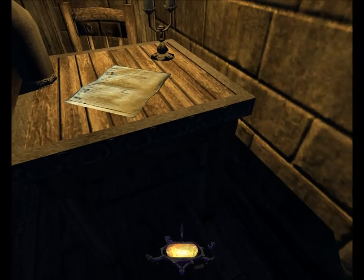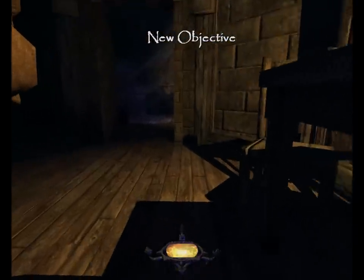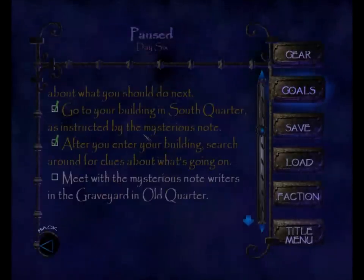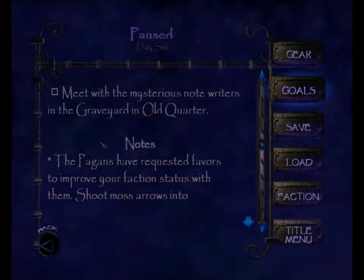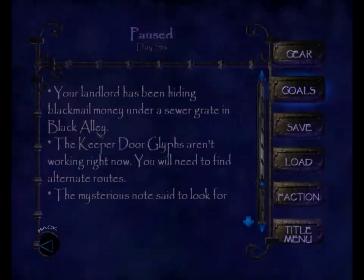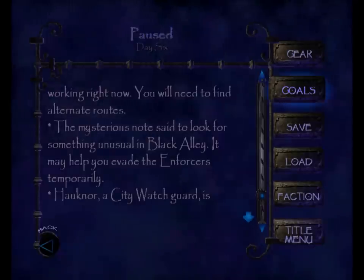Here in the practice room is another note. 'Garrett, you still have friends and allies. We are waiting in the graveyard in Old Quarter to speak with you. As proof of our good intentions, we have provided a quick means for you to evade the enforcers temporarily. Go to Black Alley and look for something unusual there. Our efforts to contact you have put us all in peril. Balance — a friend.' So that completes the objective. The new objective: meet with the mysterious note writers in the graveyard in Old Quarter. The mysterious note said to look for something unusual in Black Alley — it may help you evade the enforcers temporarily.